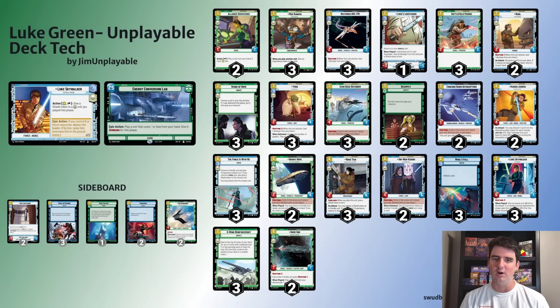What's going on, guys? This is Jim here with Unplayable, and I have a deck tech for you with one of my favorite decks I've been playing for Set 2, Shadows of the Galaxy, for Star Wars Unlimited. This deck features my favorite leader from Set 1 - good old Luke Skywalker. As the set was coming out, I was thinking through what leaders from Set 1 might have new tools in this new set to really take it to the next level.